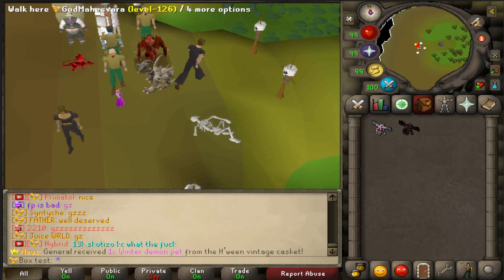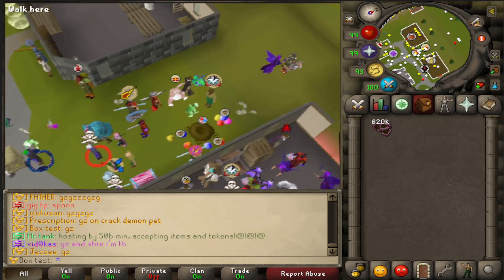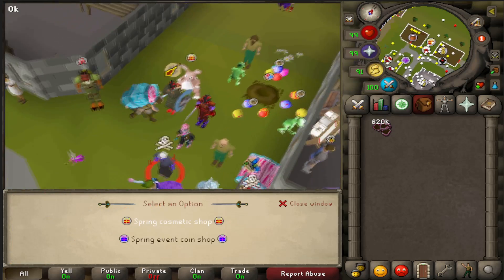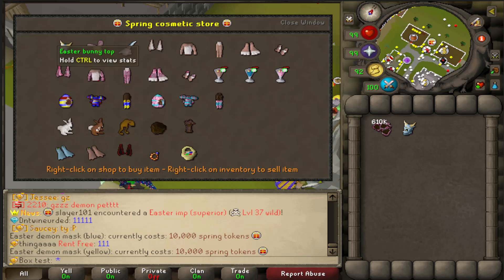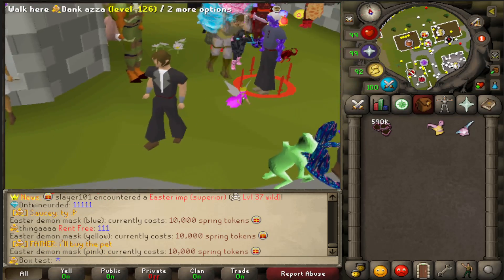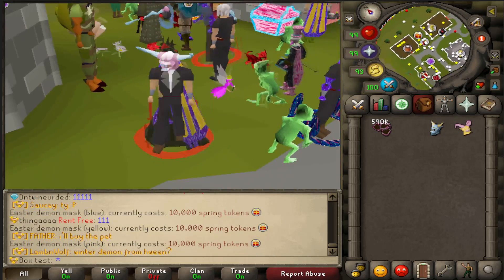For the last part of this video, I'll show you some cool stuff I have access to right now. If you go to the event merchant and open the spring cosmetic shop, there are cool cosmetics — some re-releases, some new. There's the new Easter demon mask blue, Easter demon mask yellow, and Easter demon mask pink. These are brand new items to the game. The blue is a little freak, the yellow is even more of a little freak, and the pink — even more so. Gorgeous.